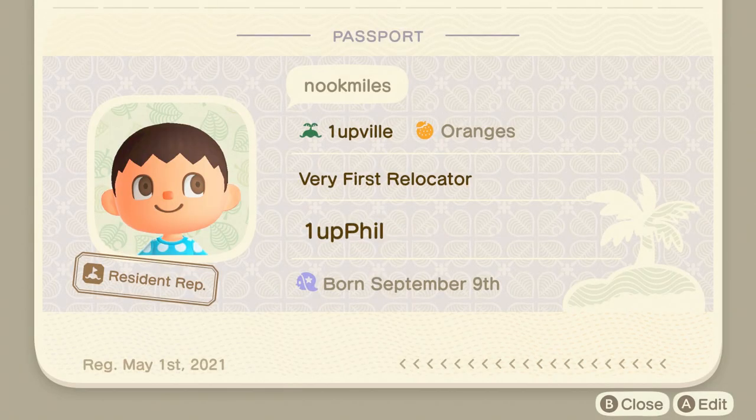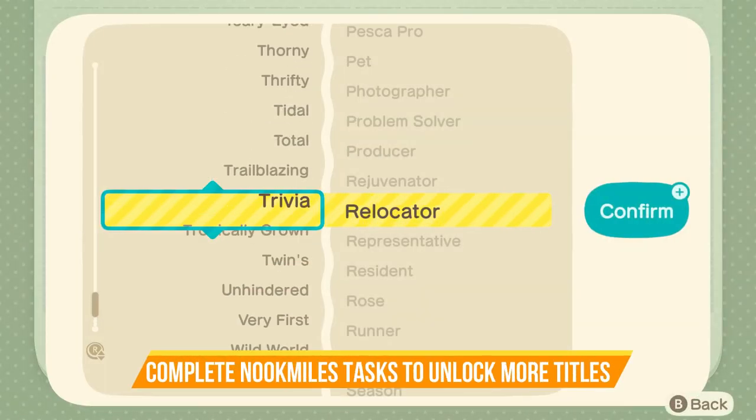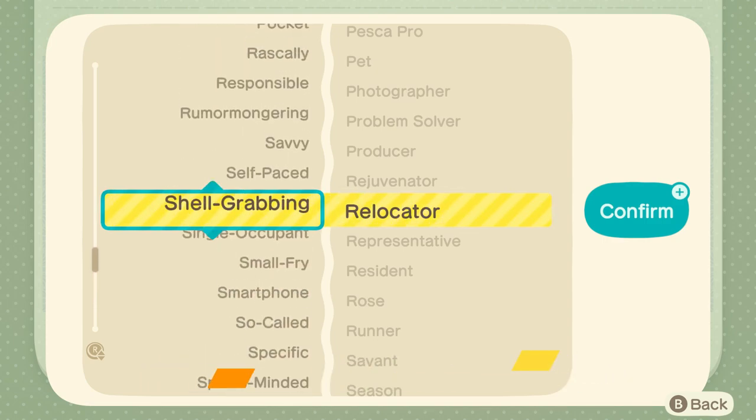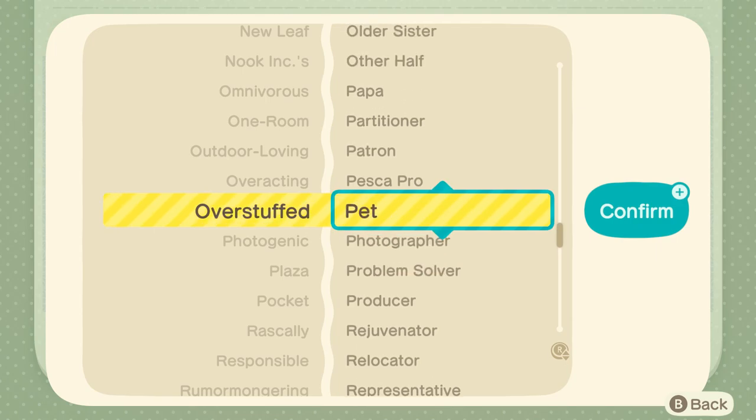As you complete your Nook Miles tasks, you'll start unlocking nicknames for your passport. You can customize your passport with these nicknames so that others can see them, so customize to your heart's content.